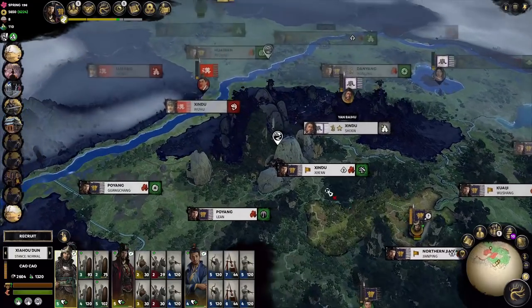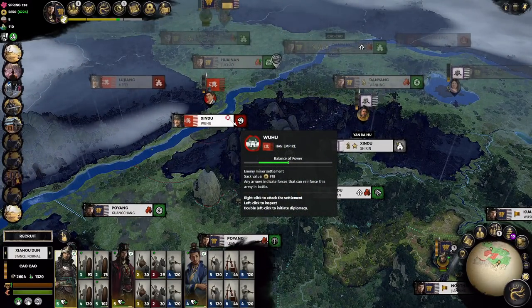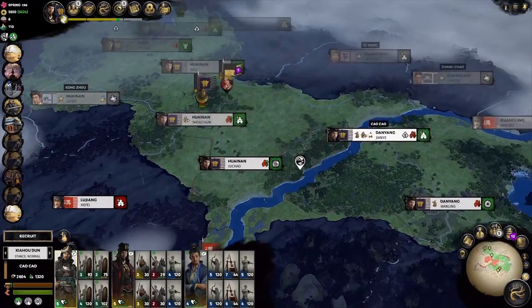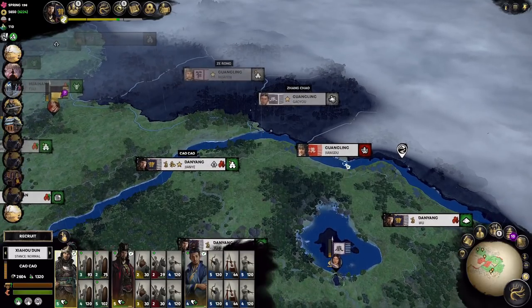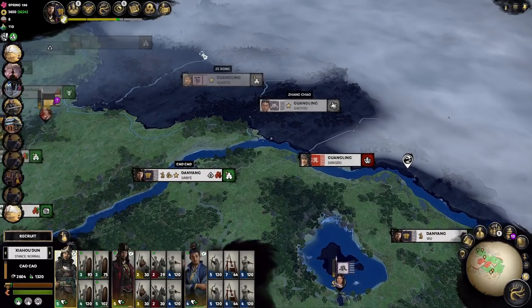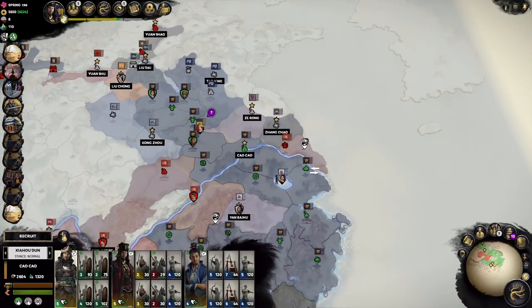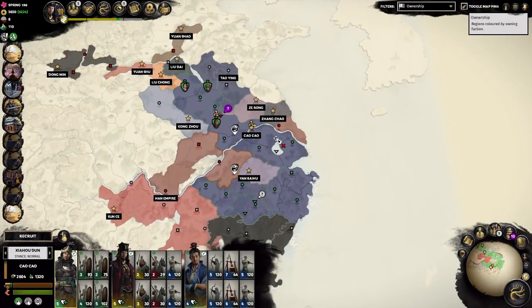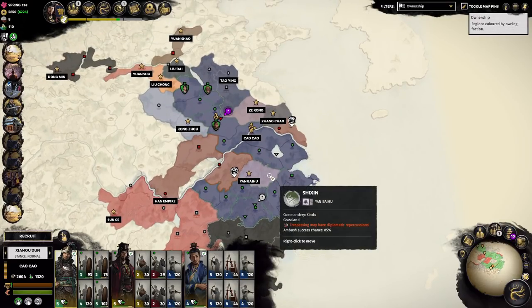Our main army is gonna start shifting back. We'll go attack the fishing port in Xindu and then land our army back, probably across this way to Guang Ling, because I'm gonna hug the coast and take out all the land on the east side. This is something you should consider when expanding. While we did make a big push down south, we ended up keeping Yan Baihu around for many reasons — I'll describe them a bit later.